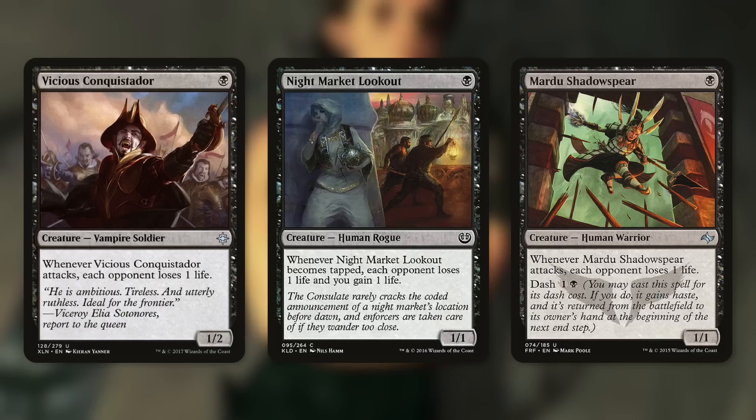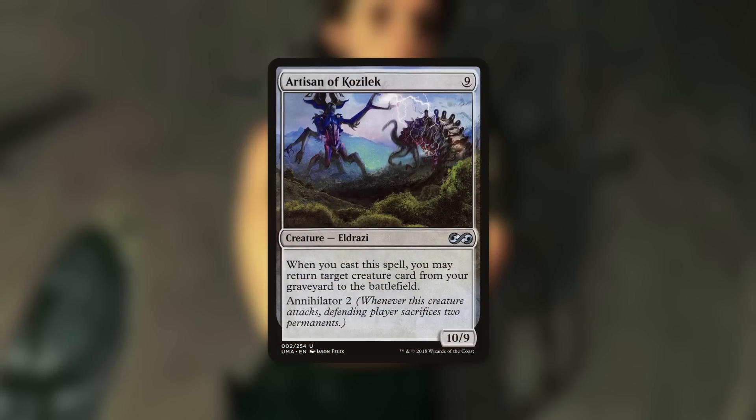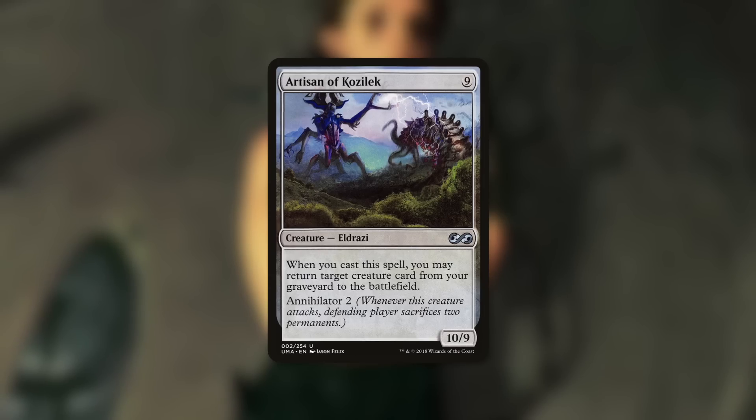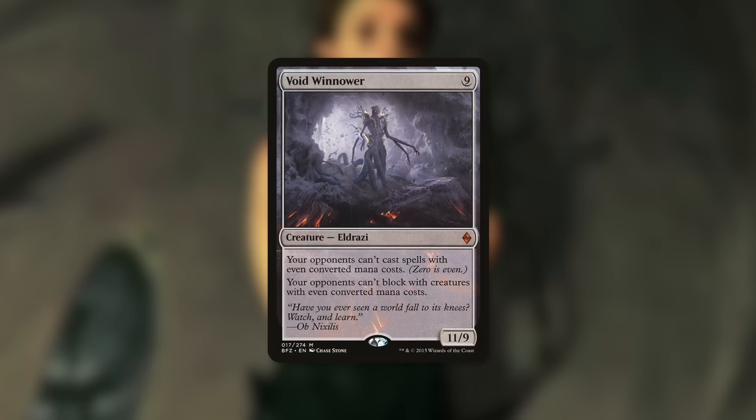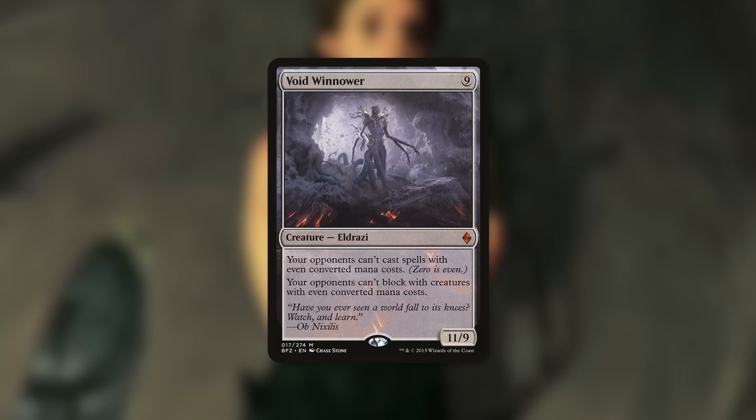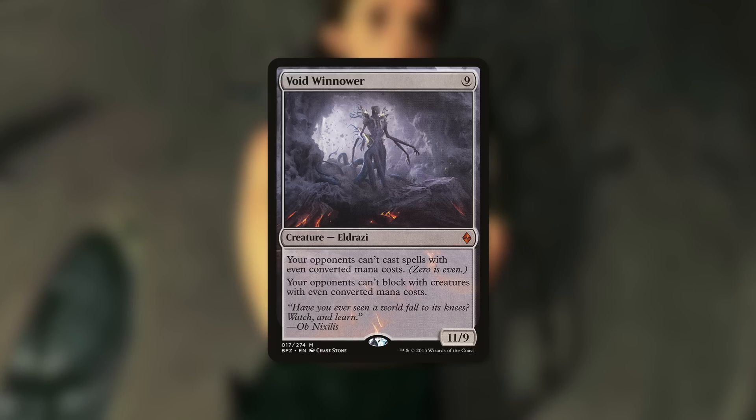One thing you can do with that mana — most of it's going to be colorless — you could use all that colorless mana to get out an Artisan of Kozilek on turn three. Again, that's kind of magic Christmas land, but getting a 10/9 with Annihilator 2 on turn three is pretty deadly. You're probably going to be able to win the game from there. If you've got a higher budget, you can obviously use more expensive Eldrazi like Void Winnower. A Void Winnower on turn three is absolutely absurd: your opponents can't cast spells with even converted mana cost, and can't block with creatures with even converted mana cost. You're going to be able to shut things down right away. There's plenty of Eldrazi and high converted mana cost spells to pick from.